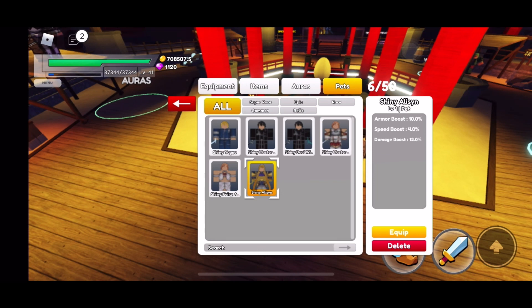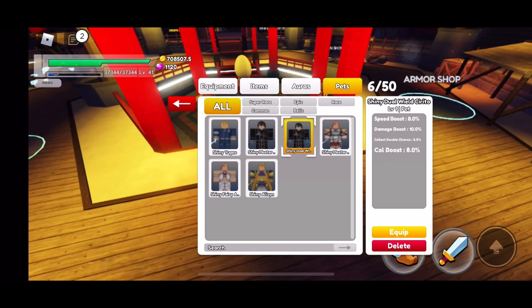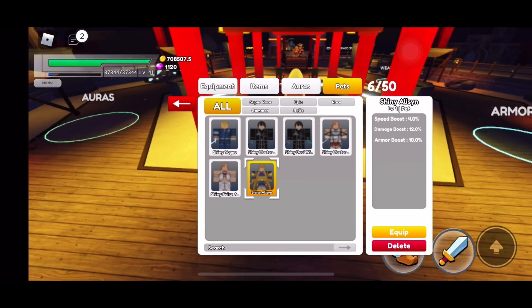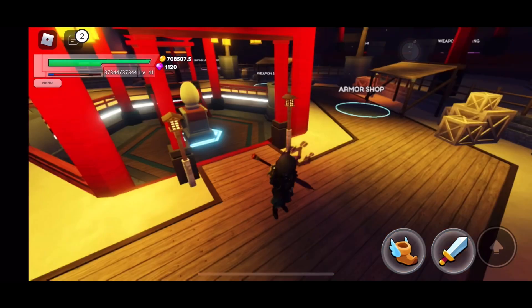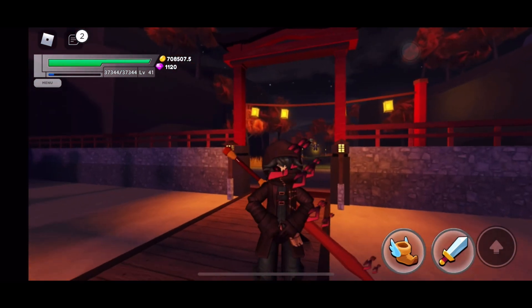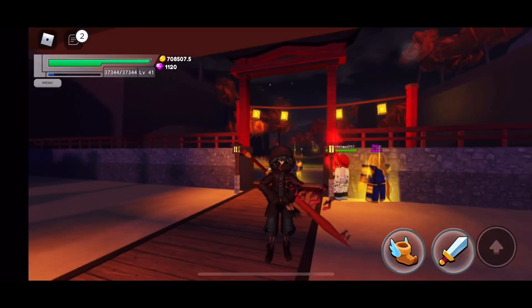For first place we're going to have to put Shiny Allison. She gives an armor boost plus 10, so that's plus 10 more HP, as well as more damage boost than Shiny Dual Wield Kirito — which is 12 percent, so it's two percent more. She also still gives a speed boost, so I do suggest her.